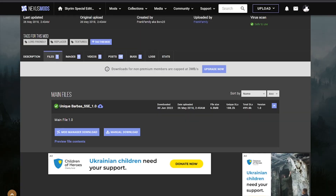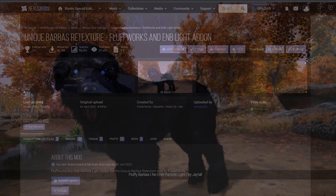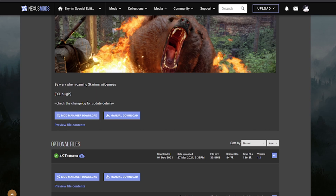Let's go and grab the Unique Barbas — there is even a Unique Barbas retex if you want. I mean, Barbas is a really cool dog. Go ahead and grab Uderfrykte Karakarustaboom — whatever that is called — and install that too. This makes the Beras look actually intimidating. Grab the optional file and grab the main file.